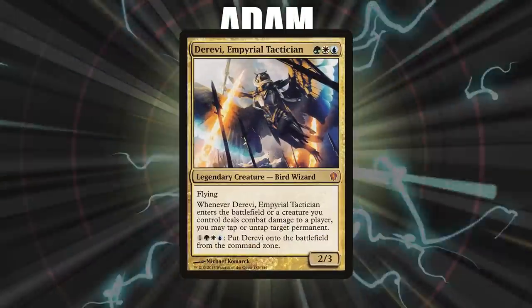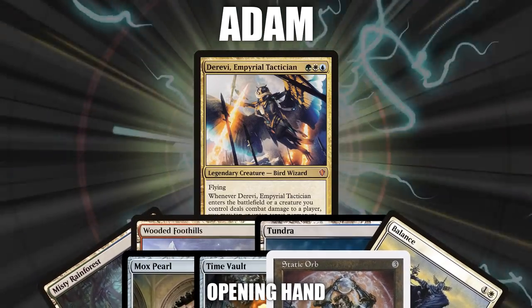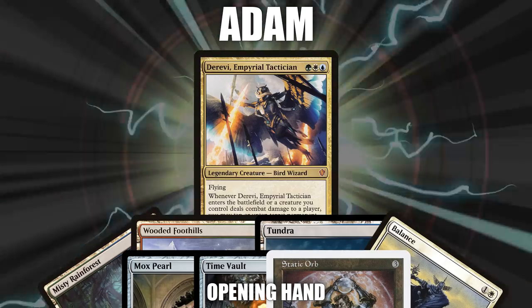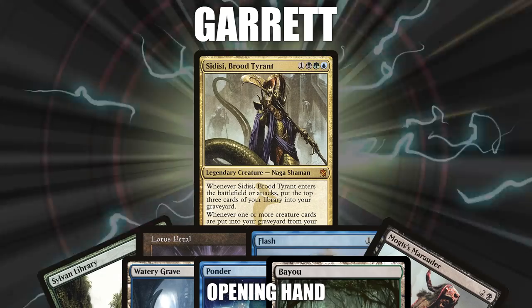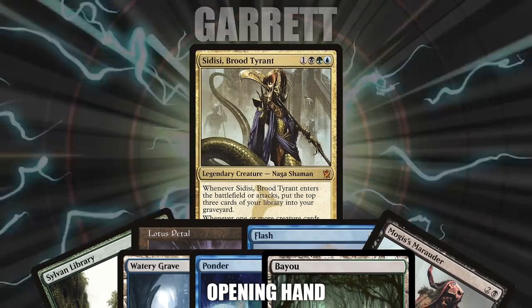Next, we have Adam piloting Derevi, Imperial Tactician. His opening hand consists of a Misty Rainforest, Wooded Foothills, Tundra, Balance, Mox Pearl, Time Vault, and a Static Orb. After that, we have Garrett piloting Sidisi, Brood Tyrant. His opening hand consists of a Sylvan Library, Lotus Petal, Flash, Mogus' Marauder, Watery Grave, Ponder, and a Bayou.